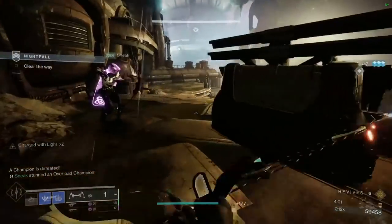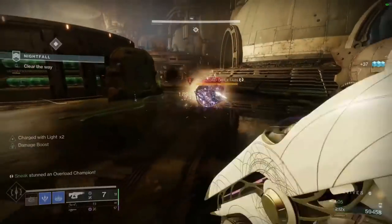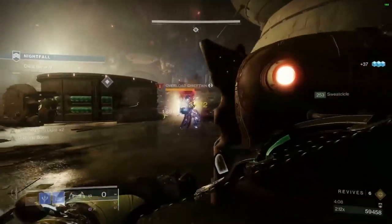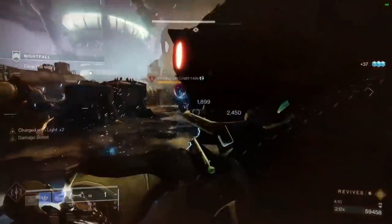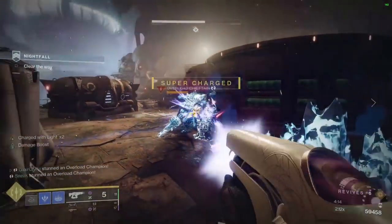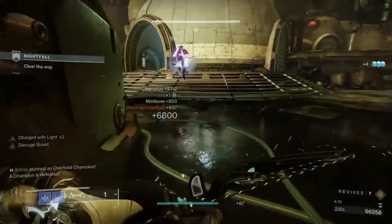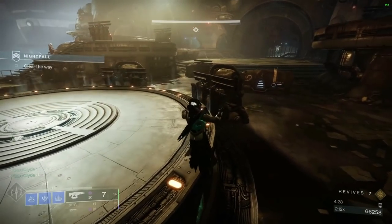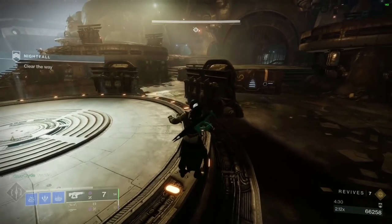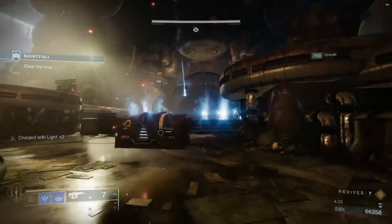Once you take down the Unstoppable and the Overload, get ready for the plate. Fun thing about this plate — we call it the Big Toe Strat. You're going to hop off the plate before it hits the very bottom, and you will not spawn the Walker. So you can clear the ads without the Walker being in the room, and then just fight the Walker one-on-one. As you see here — dancing, celebrating — jumping off. The plate did not go all the way down.